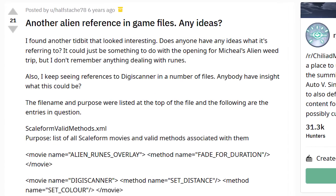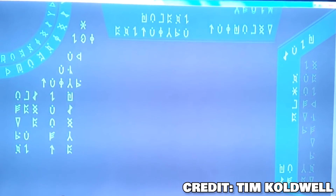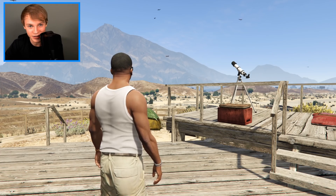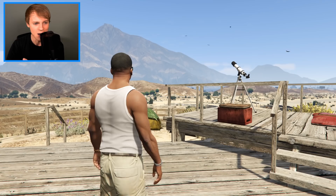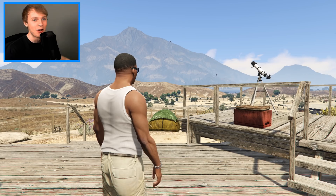Now in the game files, they attached this thing to a telescope — it's basically a cover which goes over your screen. And it's all of these alien runes which animate and it's kind of like you're inside a spaceship. This was added in to a telescope, also added in to just a scene on your character where it just displays over, and it's also being displayed in something else — three different things. So this was basically an event which Rockstar Games had planned to put in the game, which has not yet been put in the game. It just hasn't been added.